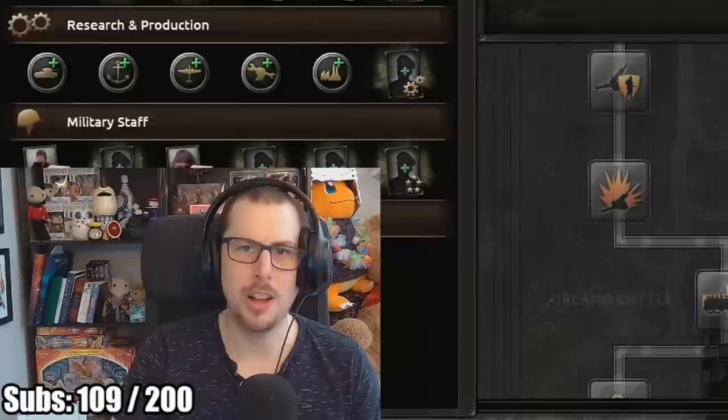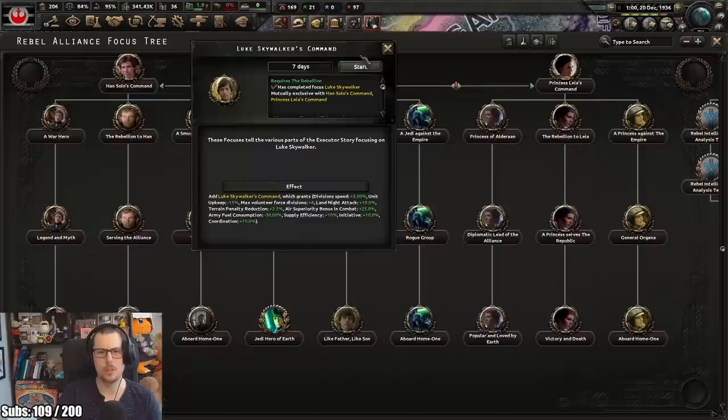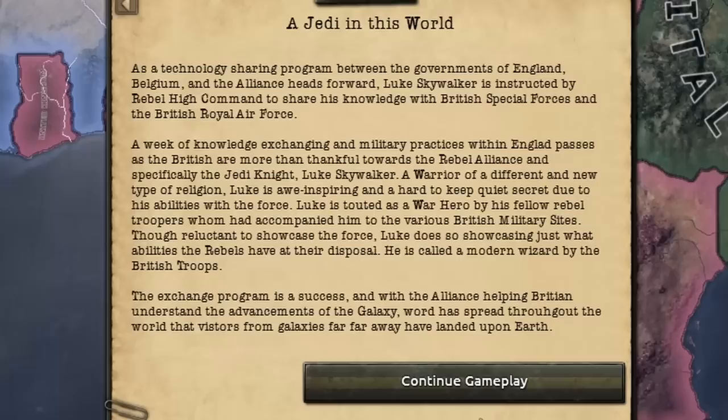Mon Mothma - I loved her in Andor. Superior firepower as the rebels, maybe? Because we definitely can't do mass assault. Grand battle plan is also not really something. Mobile warfare - yeah, it's going to be superior firepower. Luke Skywalker's command. General Solo can offer close air support. I've got enough PP for a popular queen.